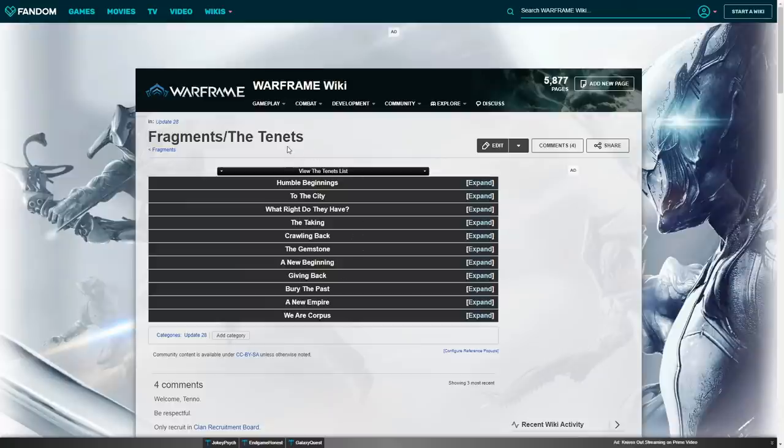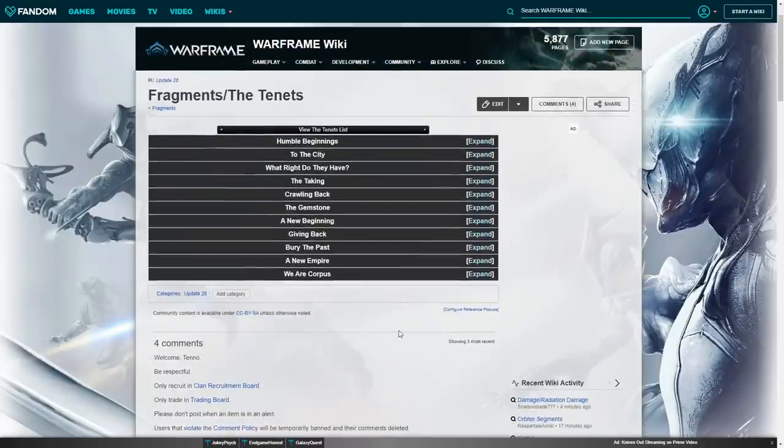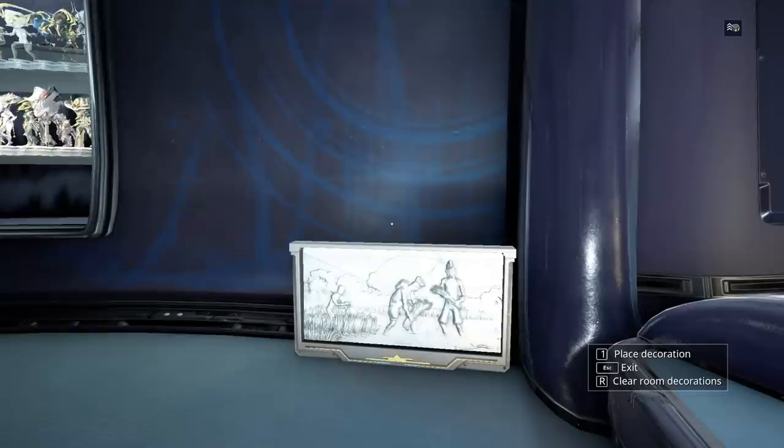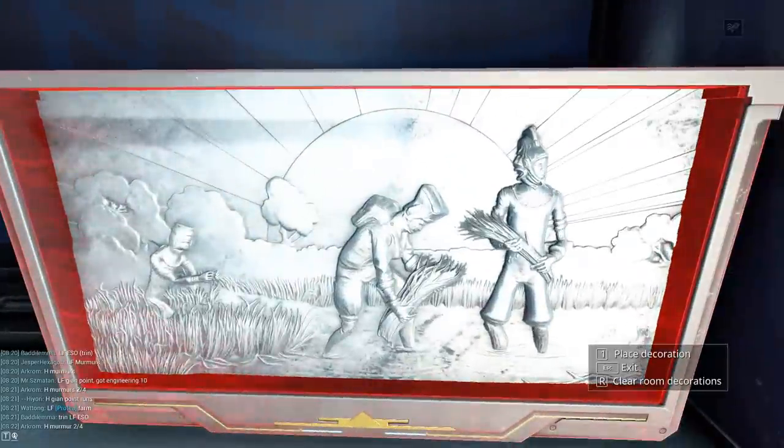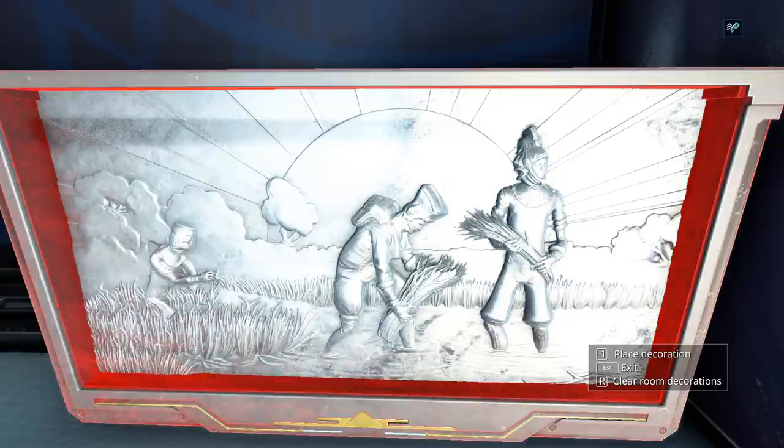They are the Fragments — the Tenets. They appear on what was being referred to as the Corpus Temple Reliefs. That is what this thing basically is. "Humble Beginnings" was the first part of the Tenets.